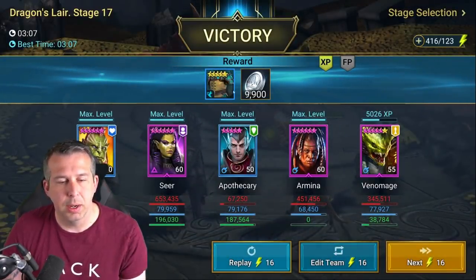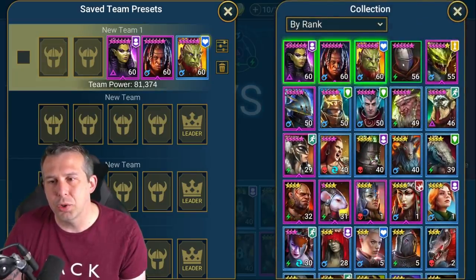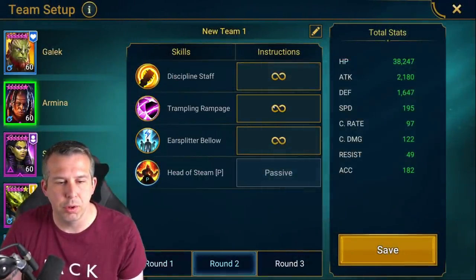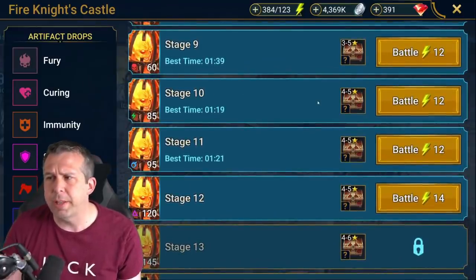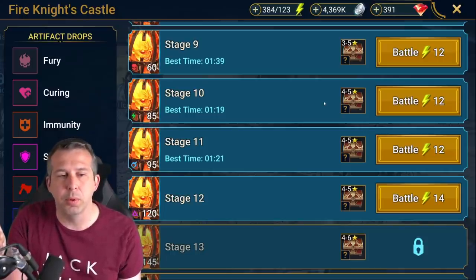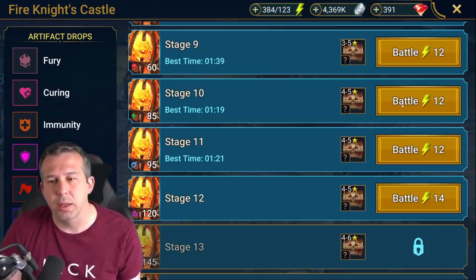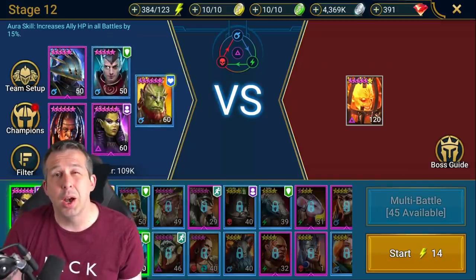Gaelic was a bit of a letdown in terms of dropping. Always make sure you set up your team so champions do the skills you want in the right order — the main one is always use drop defense as your first choice, Amina. Fire Knight is very different: you need turn meter control, ideally a decreased speed ability on the boss, and multi-hits to get through the shield. Same principle — farm stage 10 until you can do 13, but this is much harder to break into.